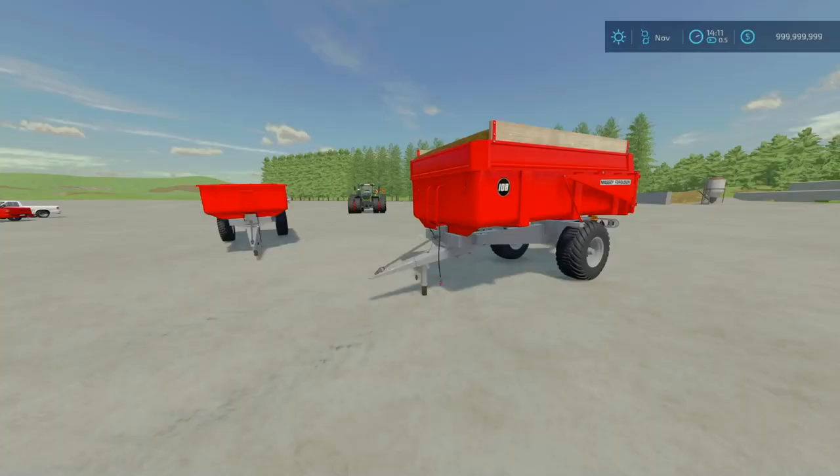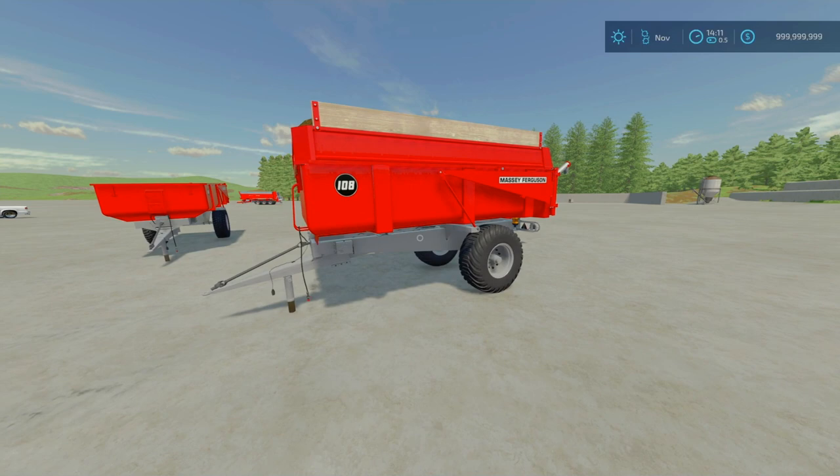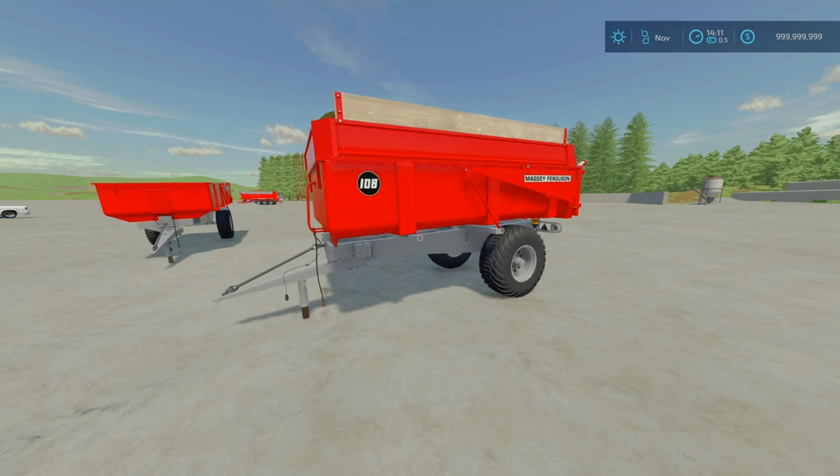Moving on, we've got the Massey Ferguson 108 by Do 55 — 12.01 megabytes to download. On PC this is called the Brimont BB-8. Basically this is a non-Lizard branded version of a Massey Ferguson trailer, so something a bit interesting. Essentially what this is: it's a trailer. You can find it for 11,730 to purchase. It holds pretty much everything, and does have auger options from 7,100 to 13,000 capacity. It weighs 4.7 tonnes as standard.